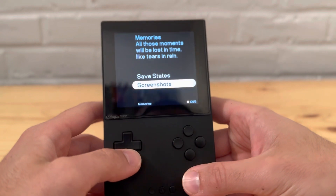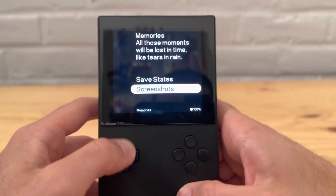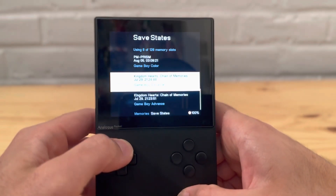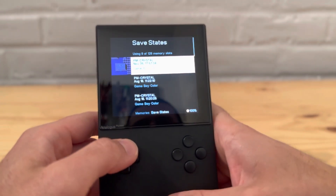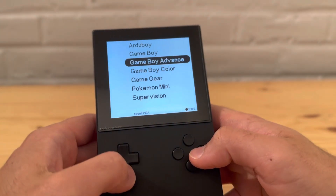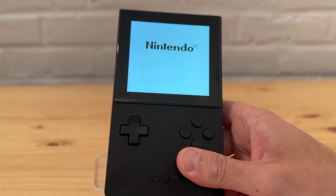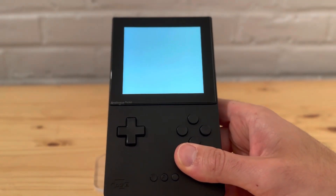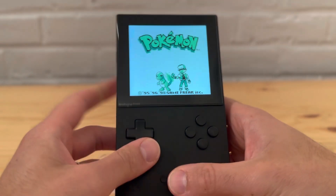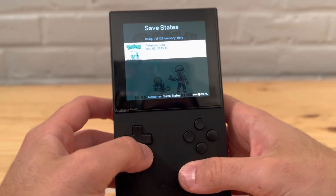You see Memories — all those moments, lost in time like tears in the rain — and you have Screenshots here. I already tested this out just to make sure it worked. Here's one I did of Crystal, and you can see a little screenshot along with it. What I want to do is test this out with various games. First, let's do a simple one — let's try Pokemon Green, just to see how it works with different regions.